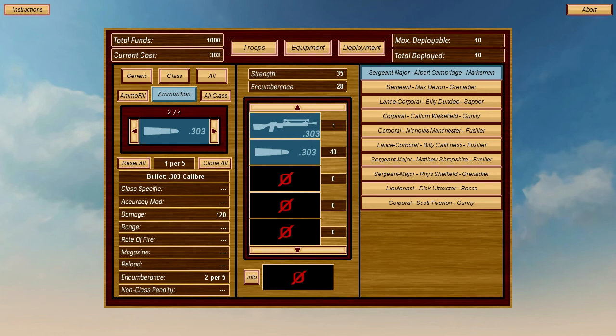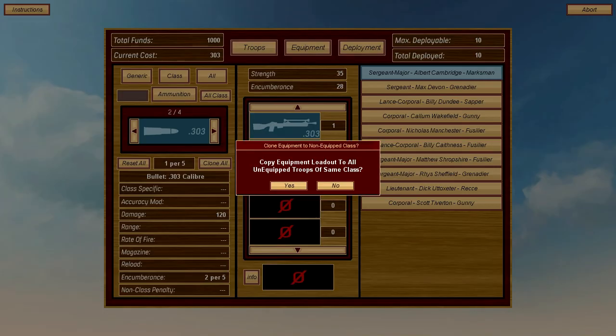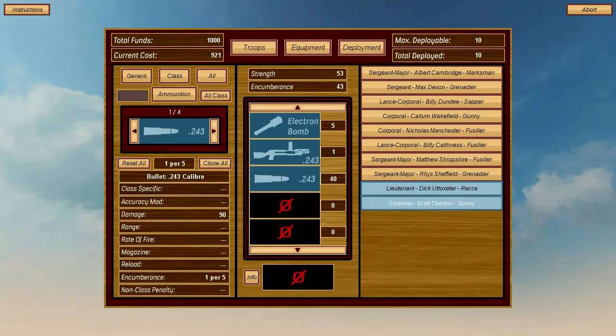If you click 'all class' under the equipment on the left, it will assign the same thing to everyone of the same class. That speeds it up, and sometimes if they're really weak they won't be able to carry it. Okay, so everyone's all kitted up.